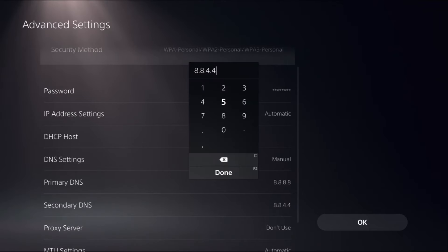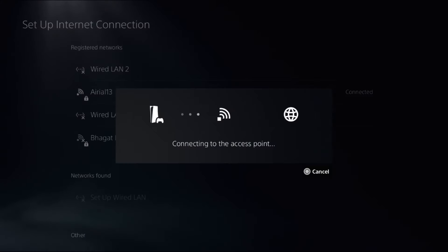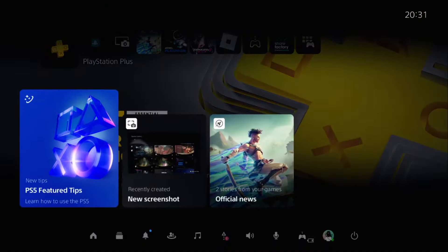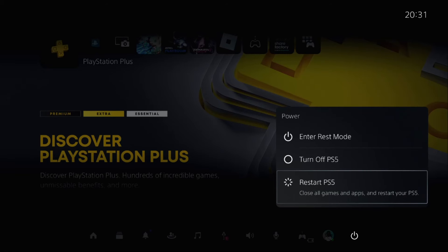For the Secondary DNS, set the address to 8.8.4.4, then select Done and click OK. This will reconnect your Wi-Fi connection. Then go to the main screen, press the PlayStation button, and restart your PlayStation 5 — your problem will be solved.